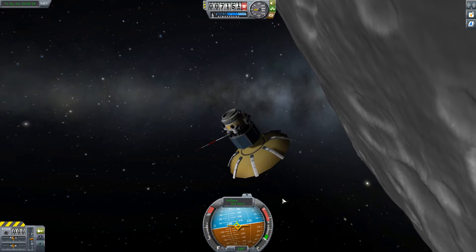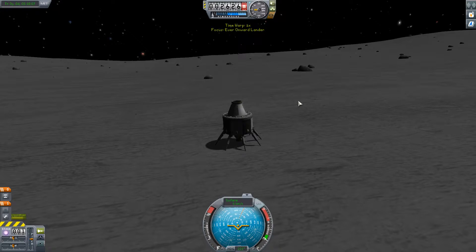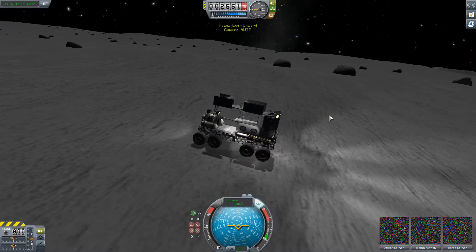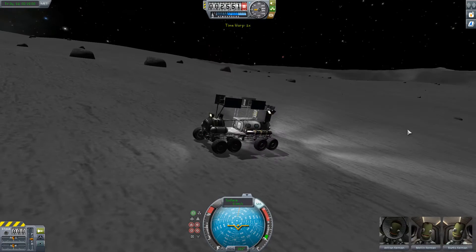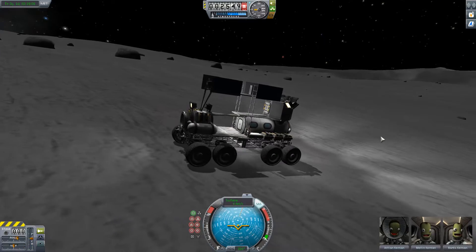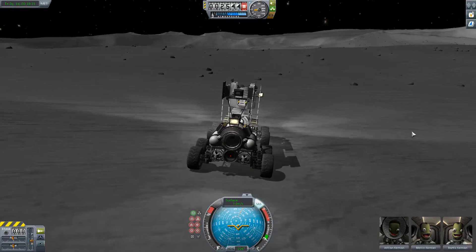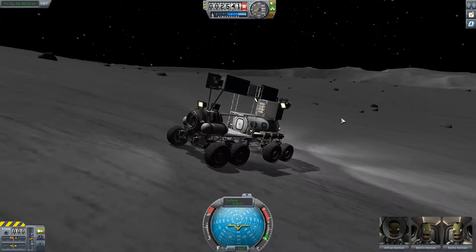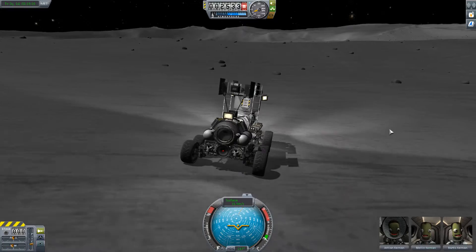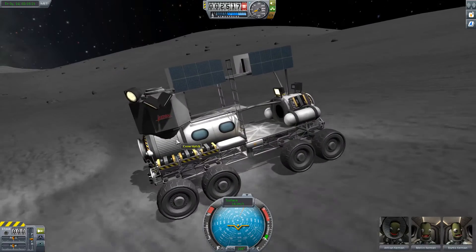Oh fun. What was I supposed to be doing? Oh yes, this guy. Switch to... Oh I think I switched to the lander bit. That's fine, it's right next to the lander itself. There we go. Perfect. Alright. Now, where is this nice nifty crater here? Yes, it's right over there. Let's get some massive air. I've got all sorts of lights on this thing.